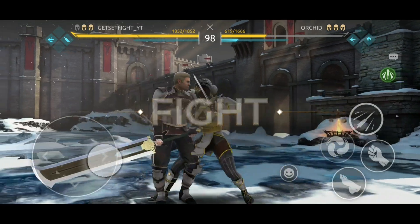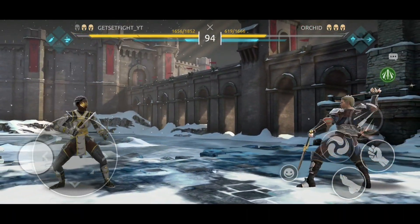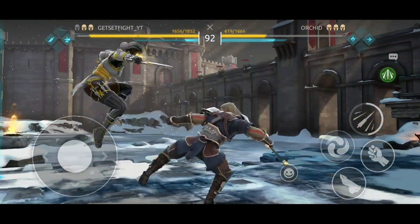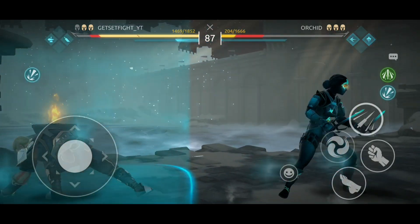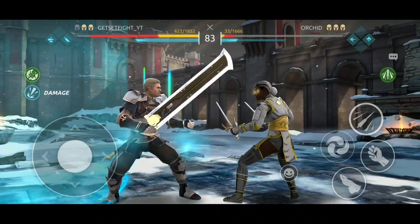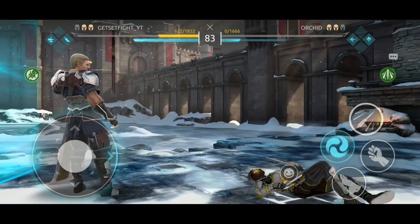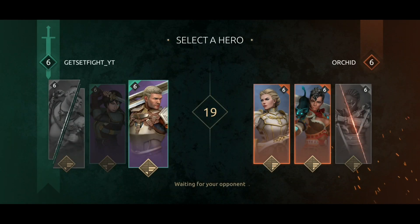I know you were a bad character before and I told you many times, but after the balance changes you're no more stupid — you're a very good character now. Please do the work for me. Midnight, you can't go to shadow... I don't want to take that damage. And yeah, that was my win!